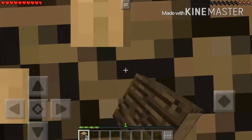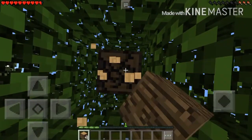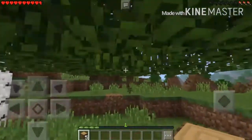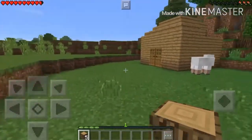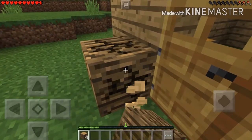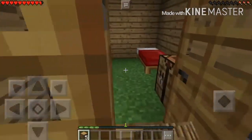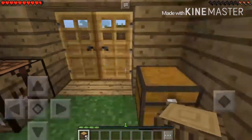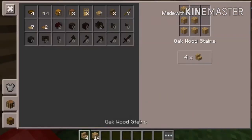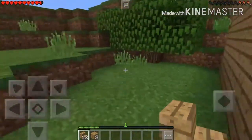Am I the only one that gets paranoid while taking a tree down? You're just sitting there, it's all quiet, and you look behind you thinking there's going to be a creeper. I've had that experience quite a few times in Minecraft, sometimes you've just got to watch out. Alright, Minecraft stop glitching, stop doing this to me. Let's go ahead and finish up what we started with the roof on the house.